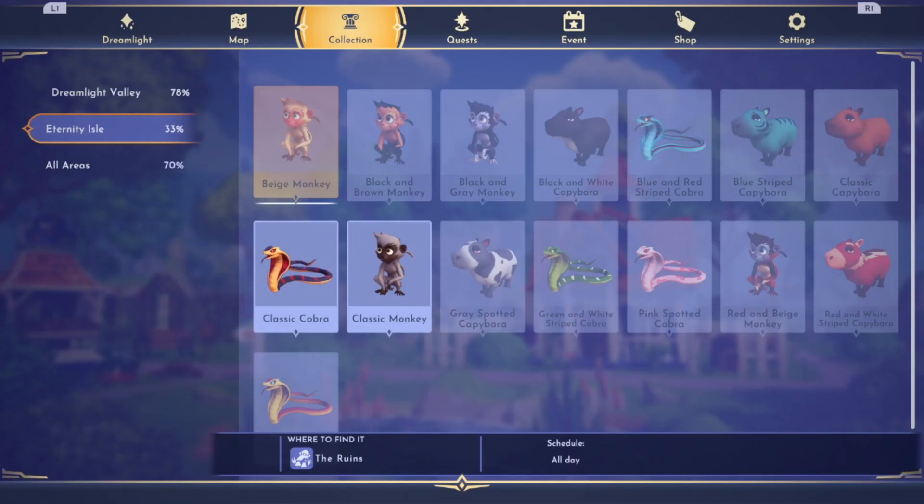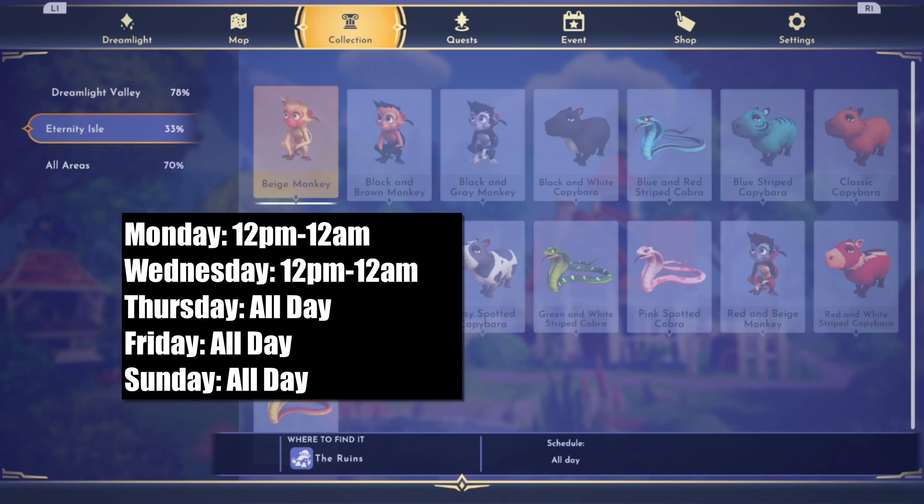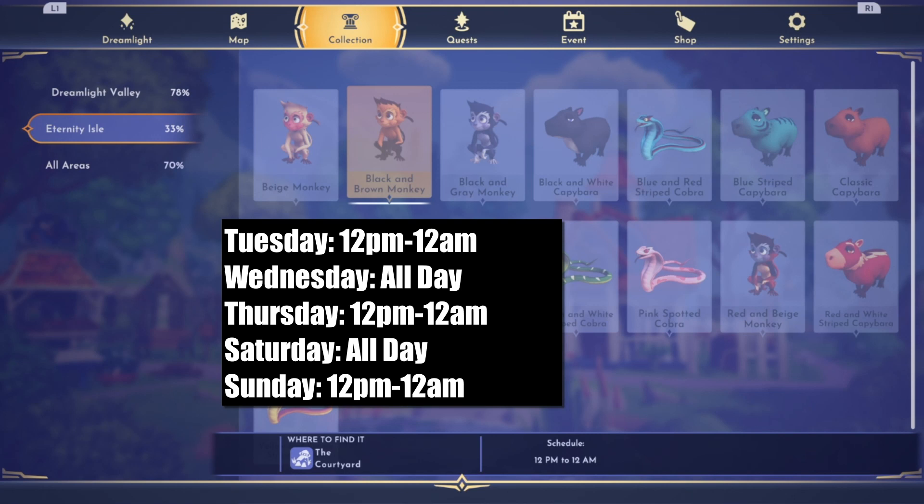Now let's talk about when all of these monkeys are out to play so you can befriend these cute little critters. The beige monkey is available Monday from 12 p.m. to 12 a.m., Wednesday from 12 p.m. to 12 a.m., all day Thursday, all day Friday, and all day Sunday. The black and brown monkey will be available Tuesday from 12 p.m. to 12 a.m., all day Wednesday, Thursday from 12 p.m. to 12 a.m., all day Saturday, and Sunday from 12 p.m. to 12 a.m.